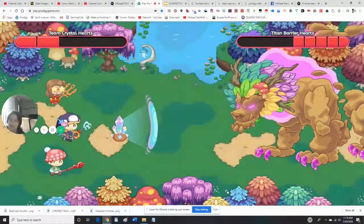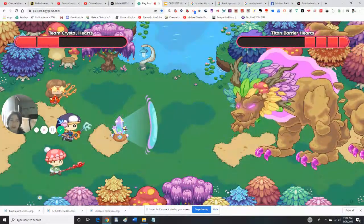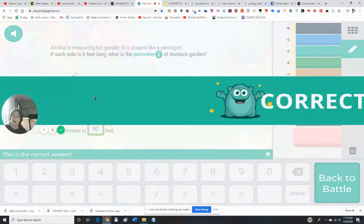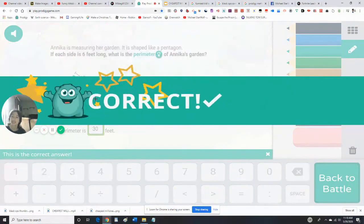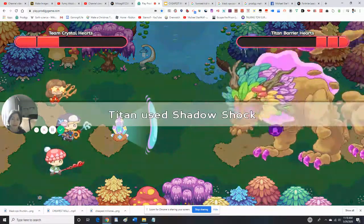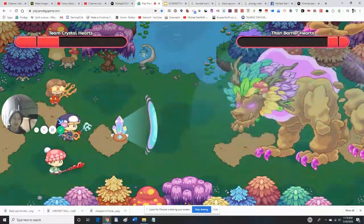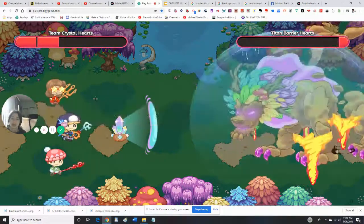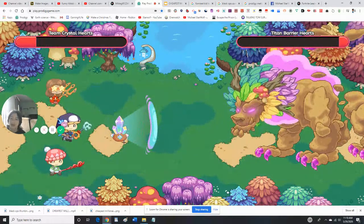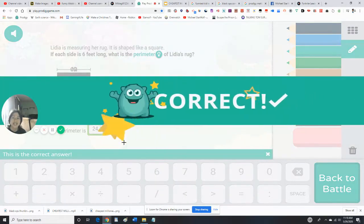Sorry for the inactivity with Prodigy. This is actually what I named my character — my YouTube actor. Don't worry, we might win this. 6 times 5 is 30, I know this one. It's just the parameter — easier than that missing parameter. If we get this last one correct, we win the Titan battle!